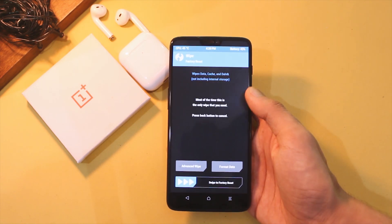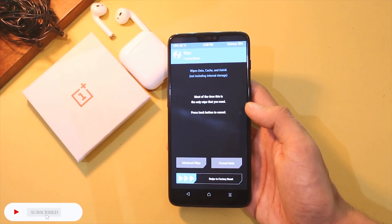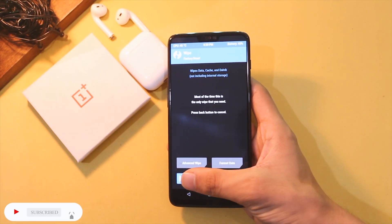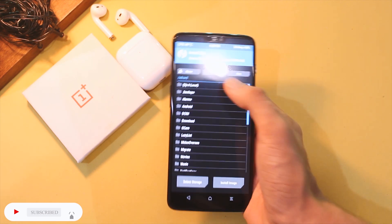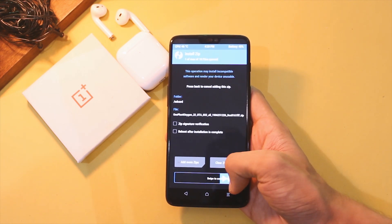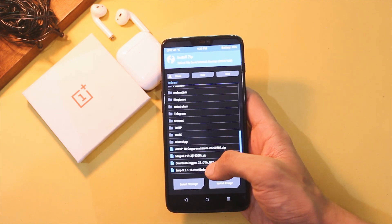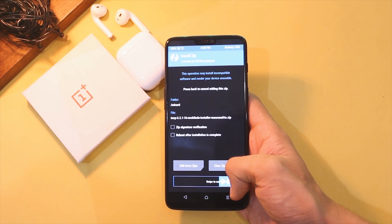First of all, remove all lock screen passwords and reboot your device to TWRP recovery. Now go to Wipe and swipe to factory reset. After that, flash the latest version of OxygenOS — go to Install, choose the OxygenOS ZIP file, and swipe to flash. Then flash the latest TWRP ZIP file.